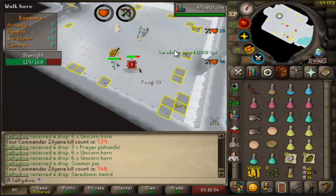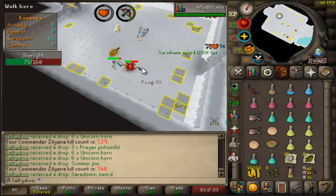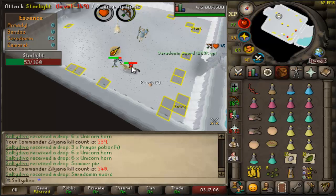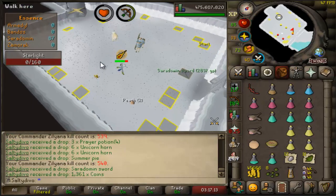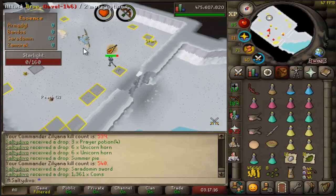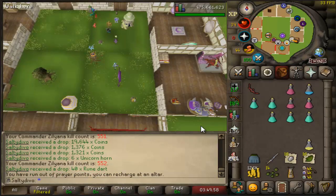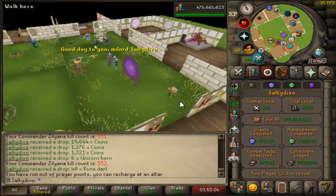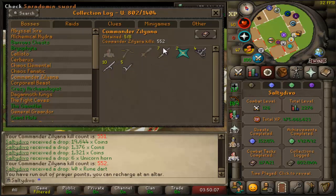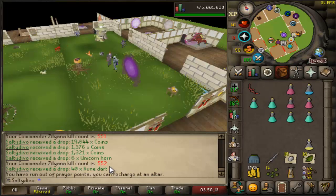First kill of the new episode is of course another Saradomin sword — I think it's number seven. As you can tell from my voice, I'm tired and the depression is kicking in with this boss. That was a 35 kill trip, not too bad for a noob like me. But yeah — seven Saradomin swords, two Saradomin lights, 552 KC.